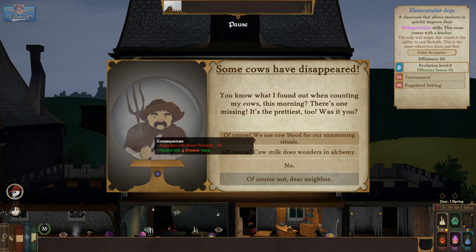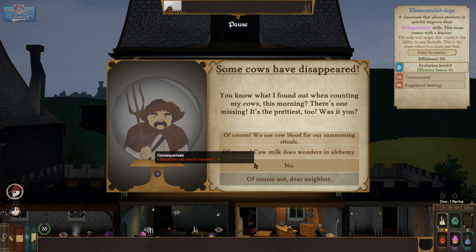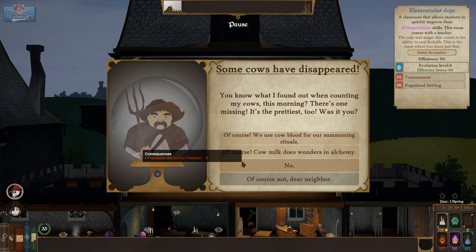Some cows have disappeared. 'You know what I found out counting my cows? There's one missing — it's the prettiest too. Was it you?' I receive 600 shadow mana if I say yes — we use them for summoning rituals — or I can use them in alchemy or just say no.